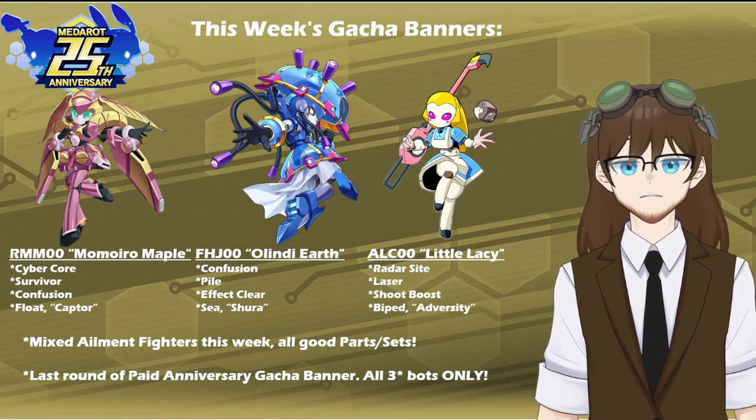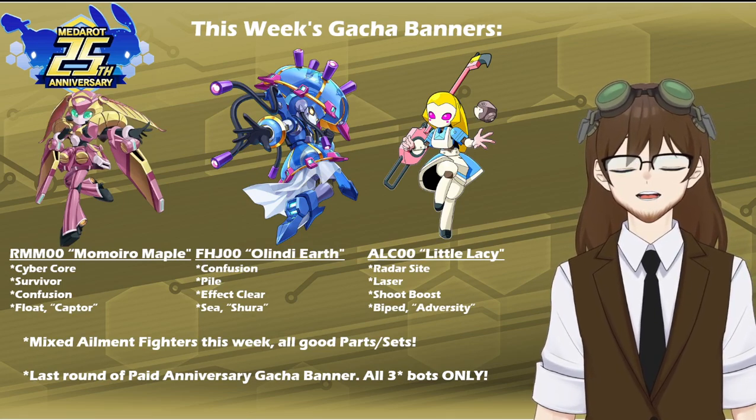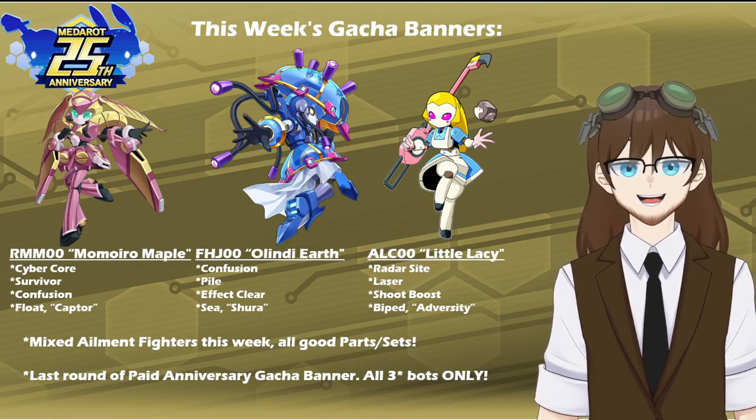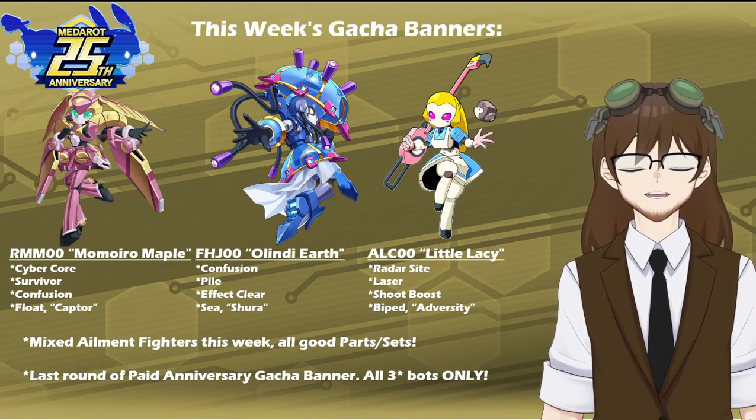Behind her, we also see a rerun of the Jellyfish type FHJ Zero Olindi Earth, with a kit of Confusion, Pile, Effect Clear, Sea Legs, and the Shura leg ability.